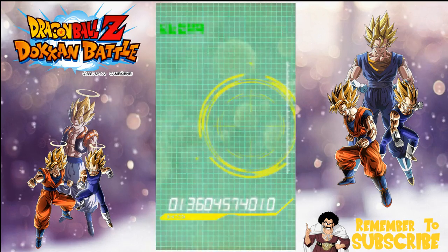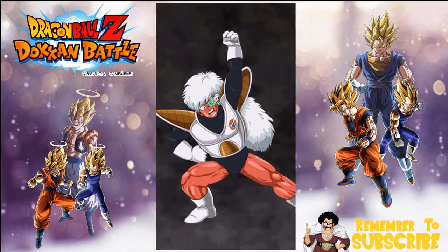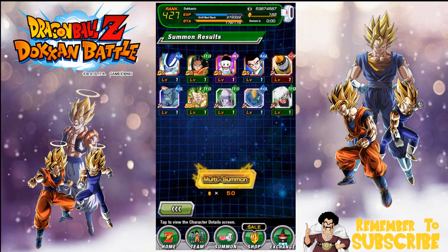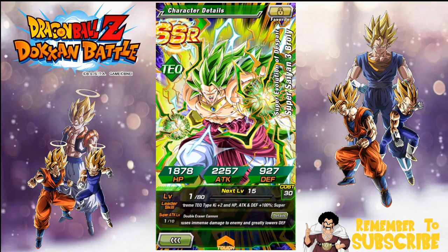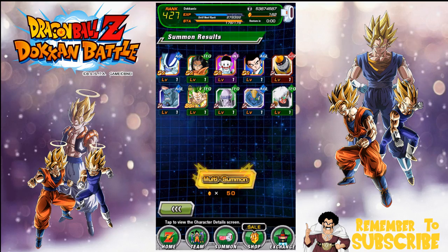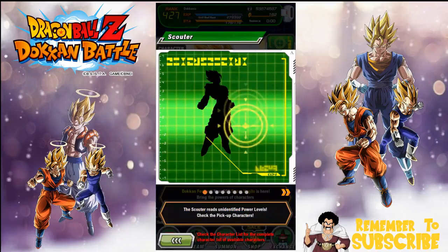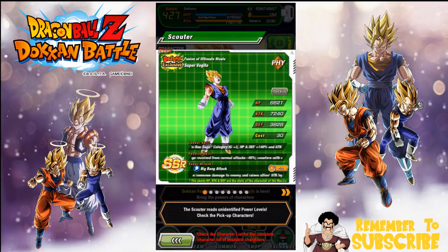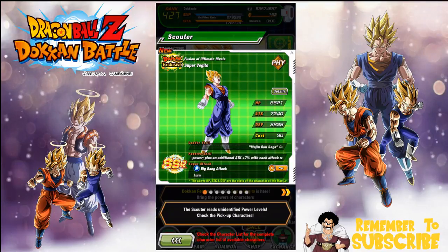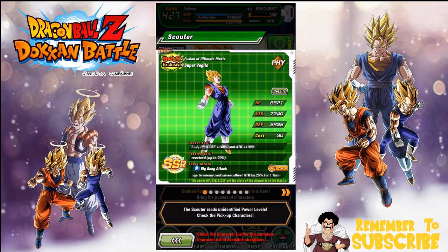We're going to go ahead and do the Super Vegeta summons. I can't believe I got him, and I had a Chiaotzu in there too — usually when I get Chiaotzu I don't get the card I want. Cool thing about SS3 Brawly is he is technically semi-farmable — fully farmable if you want to go through that grind. I have 160 stones. This is the Super Vegeta banner. I don't have him yet since he just came out. He's a really good unit. I did a JP overview if you want to check that out.